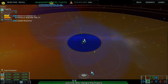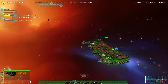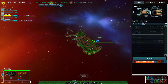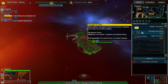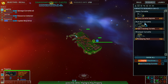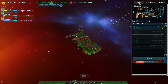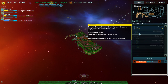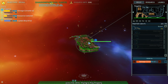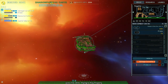Does the probe get anything useful? You know what — go over there! I want to know what's in the back area. I'm building up there, so it stands to reason my opponent would be too. Salvage Corvettes are a thing you can build to get more stuff — you can use them to just mess with your opponent.